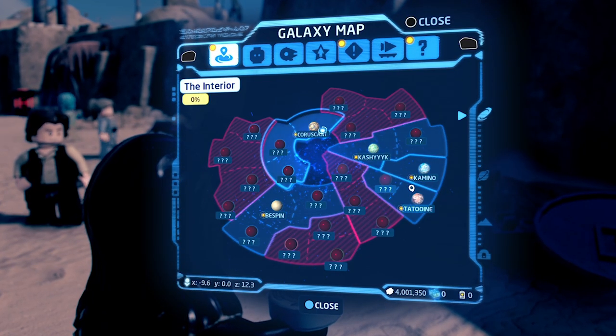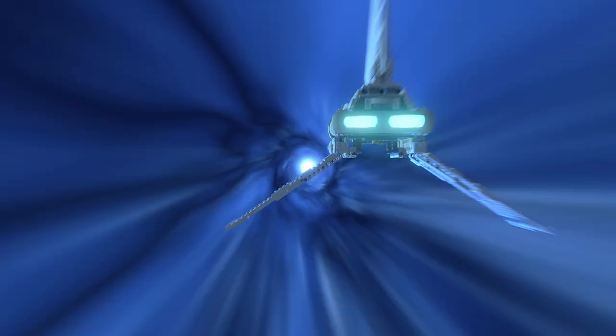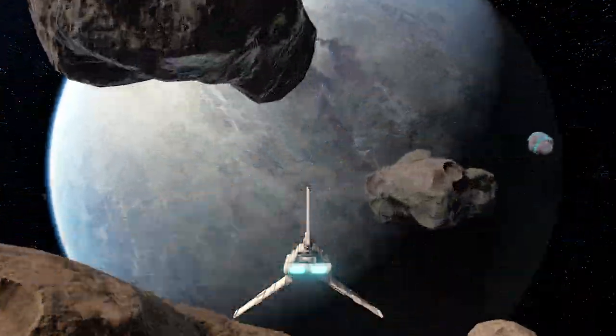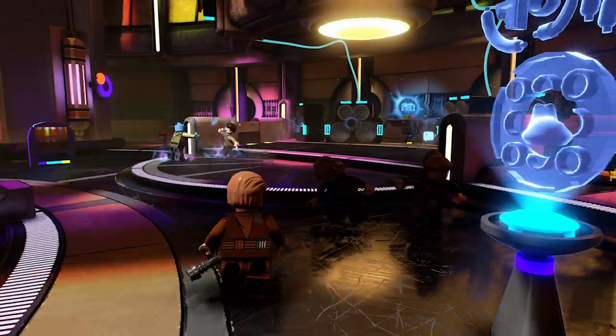You can go from Tatooine to Coruscant, you can go to Bespin, you can go to Agent Kloss, you can go to Acto. The planets are where this game really comes to life. The sheer scale of this is off the chart. Being able to traverse the entire galaxy, going to all the planets you'd recognise from the films — we've really tried to make each planet feel alive and unique to what it was in the film.